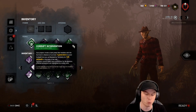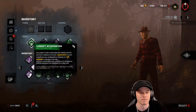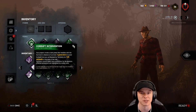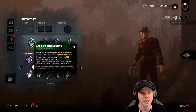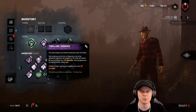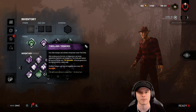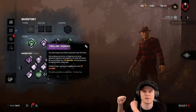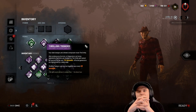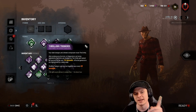The build: Corrupt Intervention seals the three furthest generators, giving me time to build up my teleport ability — that's crucial at the start of the trial. The next perk is Thrilling Tremor. When I pick up a survivor, all generators that no survivor is actively working on get sealed by the Entity's hand and glow white for 16 seconds. This tells me nobody is working on those gens, and no one can work on them for those 16 seconds.